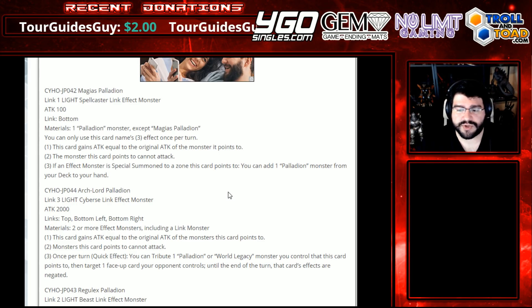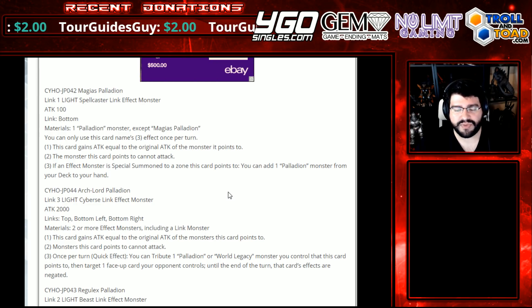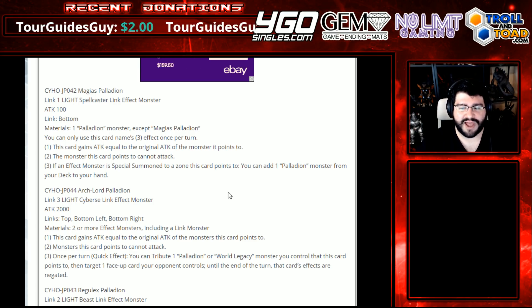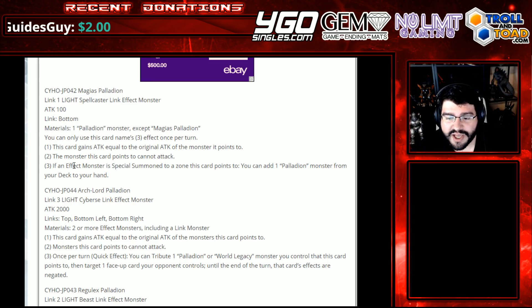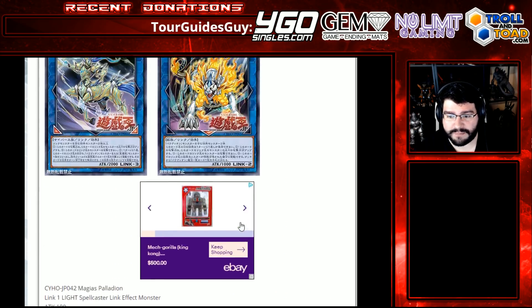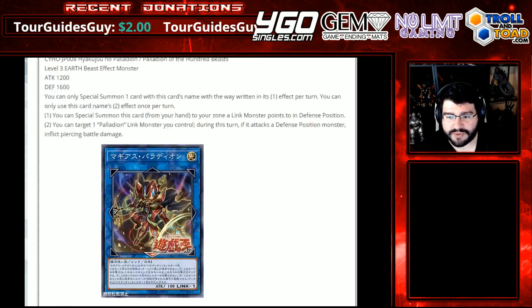The monster this card points to cannot attack — so the whole point of this is to become the attacker, and since the monsters are in defense, you still have your other monster on board and can just go into another one. Third effect: if an effect monster is special summoned to a zone this card points to, you can add a Palladian monster from your deck to your hand. This is screaming splashable engine right here — Magius with your wind monster. This is screaming splashable to me, boys.